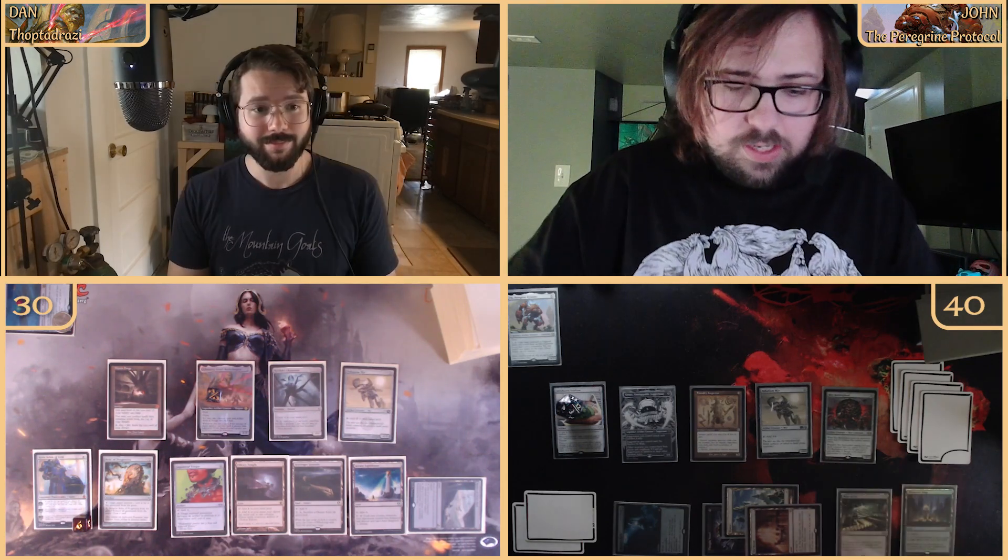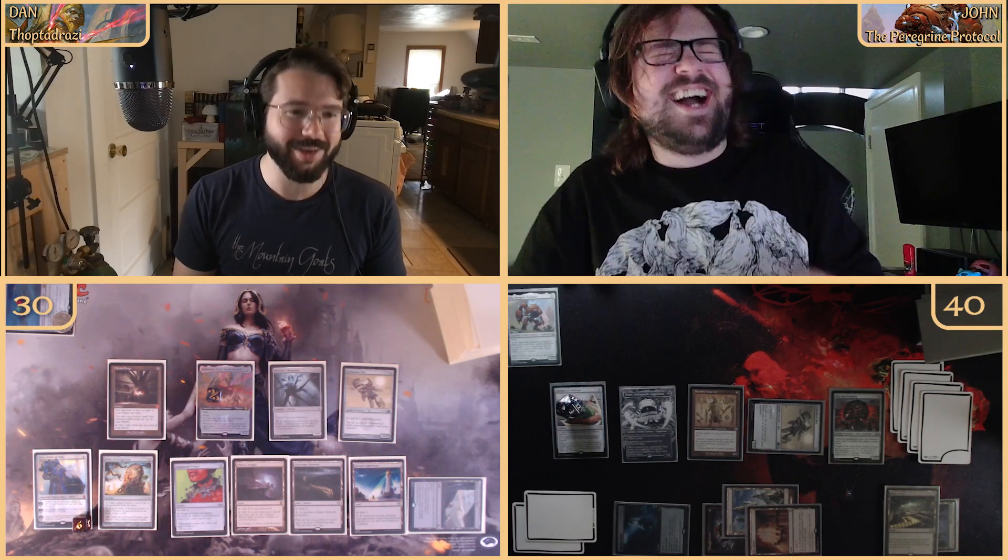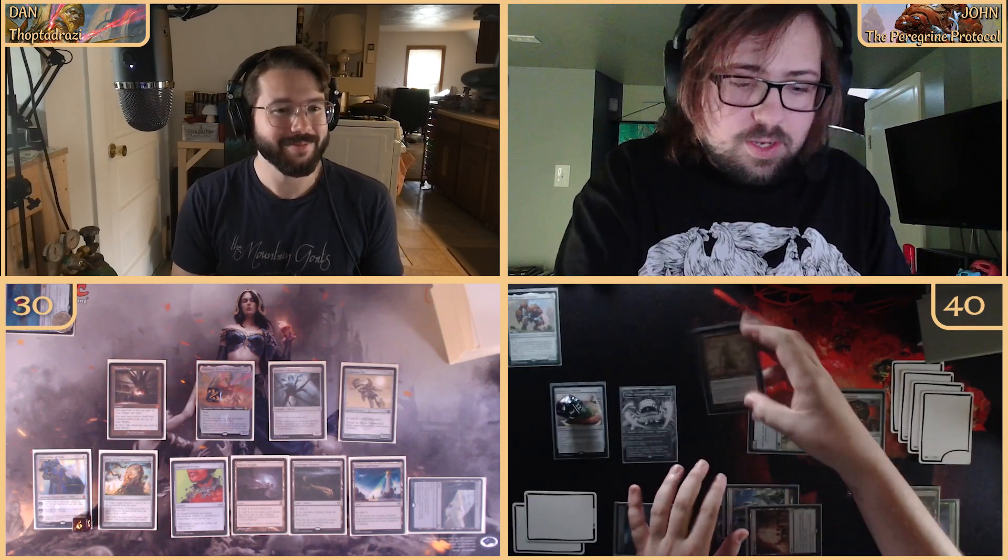We have to go to combat. The Thespian's Stage becomes a copy of the Maze of Ith — now packing two Maze of Iths, which hurts mana production. We come in with the five-three of Graaz and the seven-five of Graaz — so a five-three and seven-three attacking.